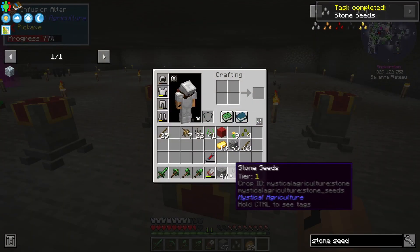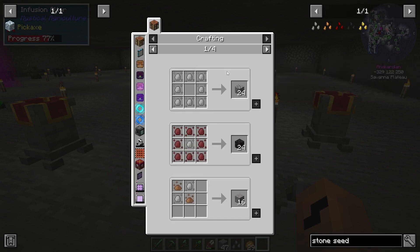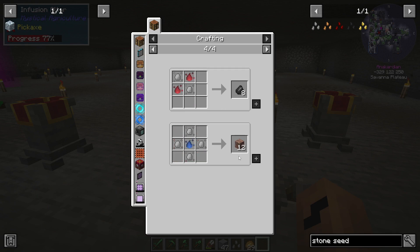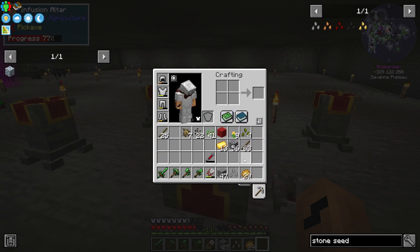And there we have it. I can now make stone essence, which means I got all the stone. I can later make more of different stuff, but I basically have the resources for much stone.